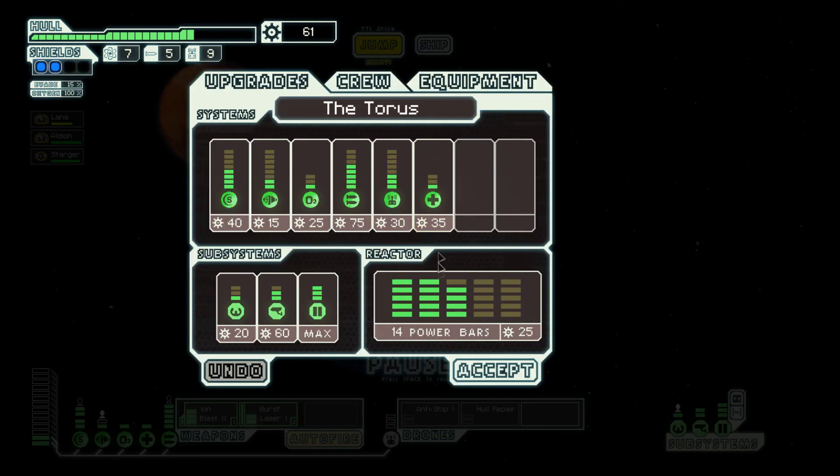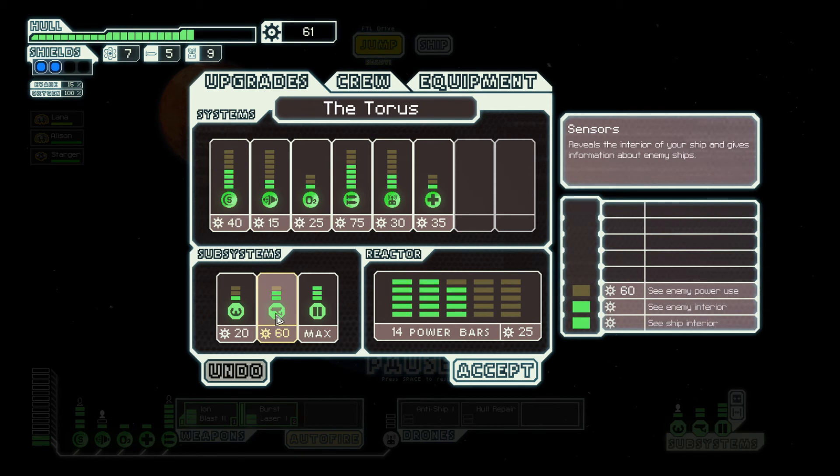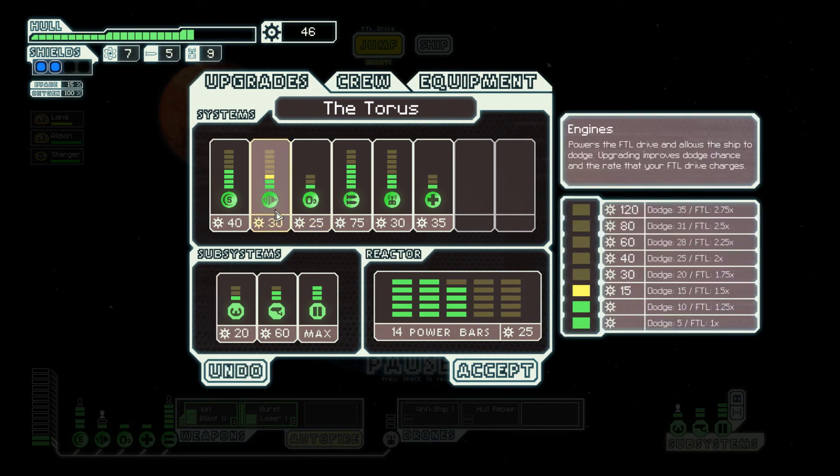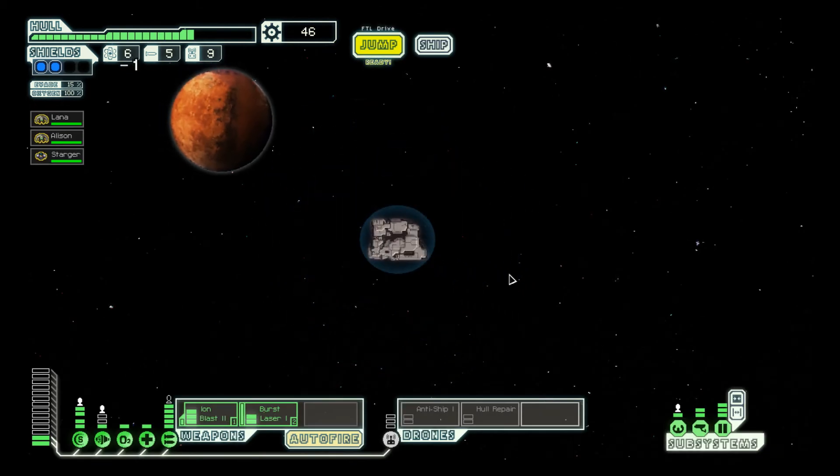Now I have 60 scrap, which allows me to... I'm just gonna put a little bit of points into my engines, just to power up my faster than light systems faster. Now why are those doors not like those? That might just be a bug in the game. That's probably the best I can do for now. Let's head for the exit.